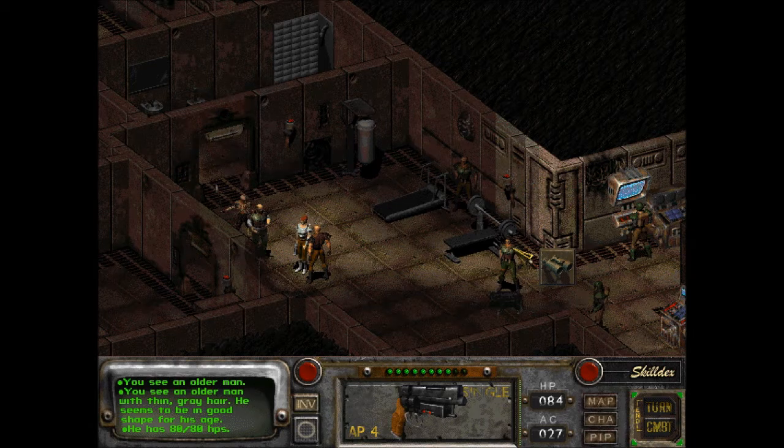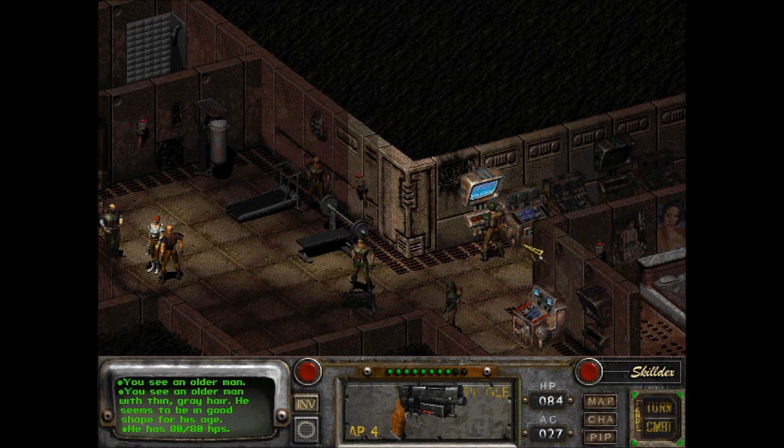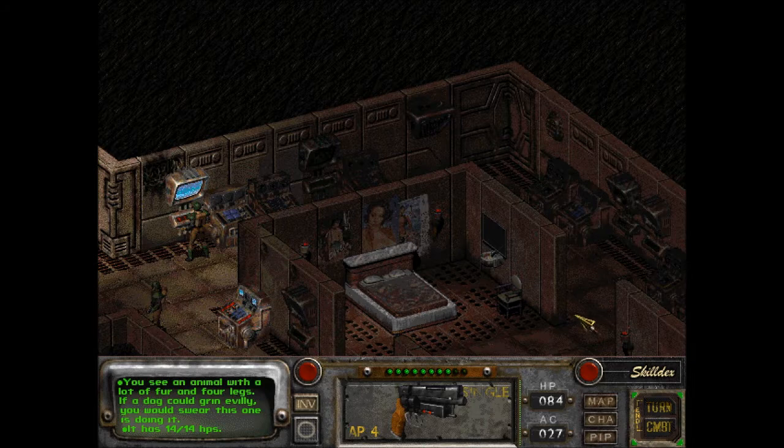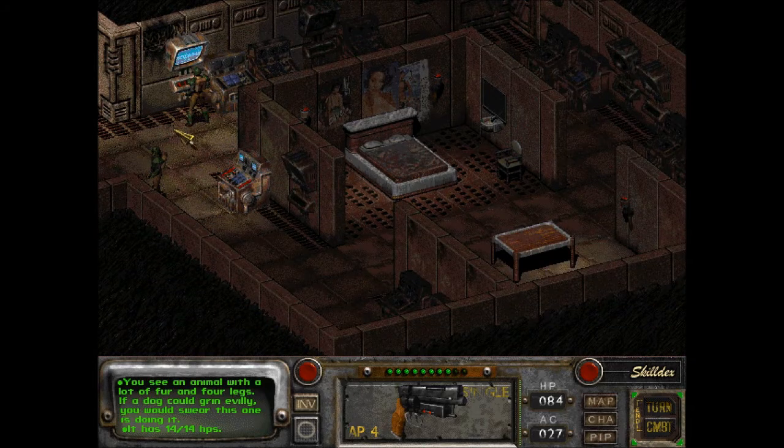He seems to be in good shape for his age. Assault rifle. Assault rifle — okay, these two guys, I had a feeling. Oh, there's his dog. You see an animal with a lot of fur and four legs. If a dog could grin evilly, you would swear this one is doing it. Only 14 hit points now. These two guys are the guys to watch out for.